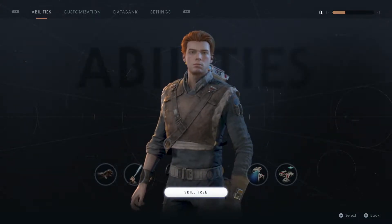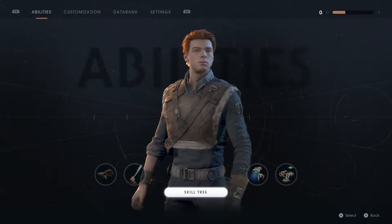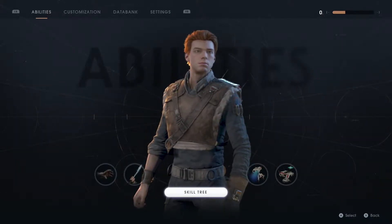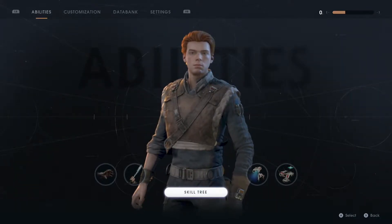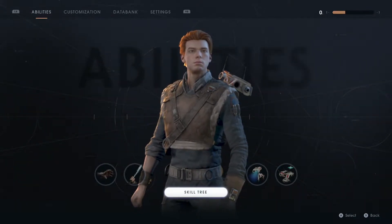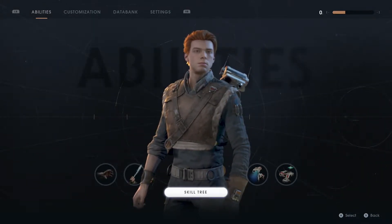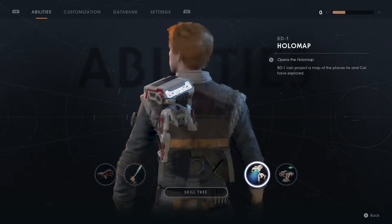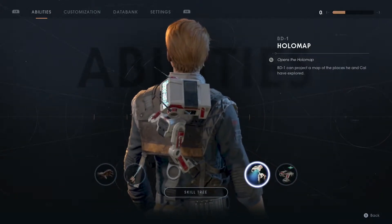Hey everybody, and welcome to Karachi Gaming. Today we're doing part four of our Star Wars adventure in Jedi Fallen Order. So yeah, recap. Last time we got that droid that you see on our back — he's cute. And according to this thing, the droid's name is BD-1.